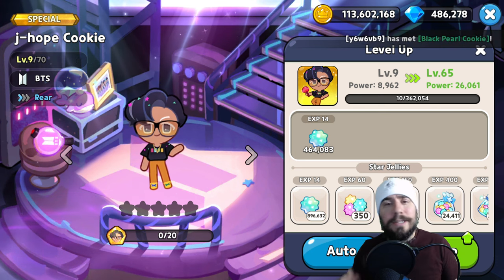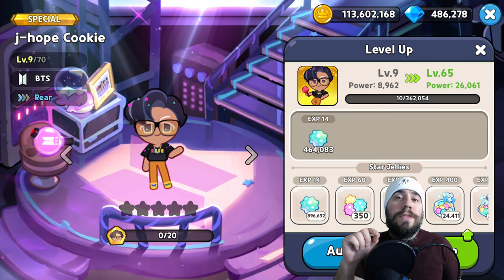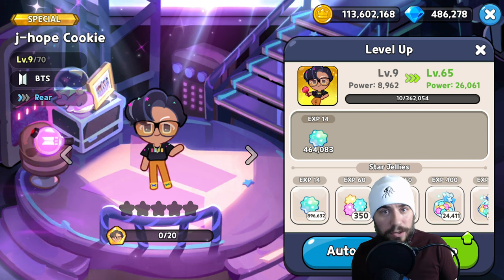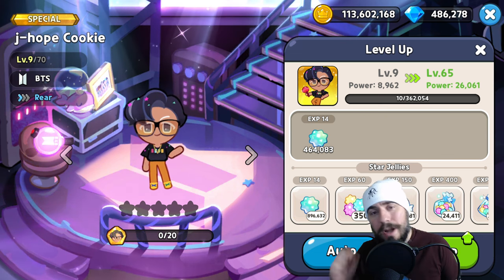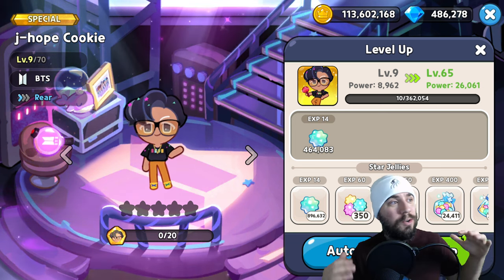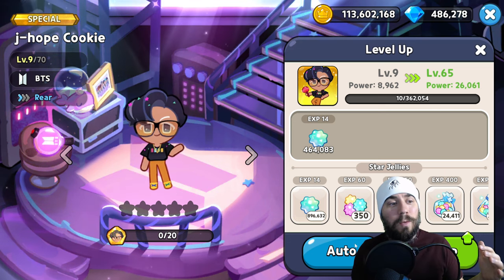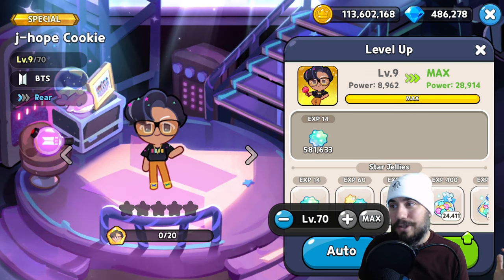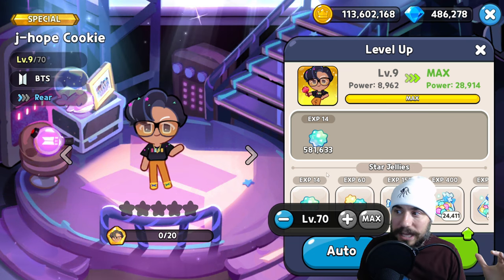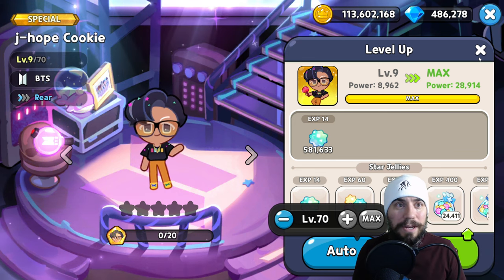I appreciate you tuning in today. Timestamps are down below, and if you have questions or comments throughout today's episode please let me know. Many of you have seen my zero to hero shorts — we've broken down how many jellies it takes, which is roughly 600,000 jellies to go from zero to level 70. That's a ton, so we need to be very diligent, and that's what today's guide is all about.